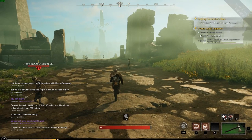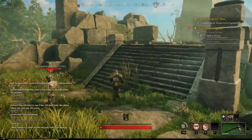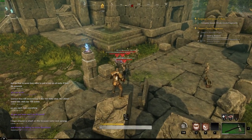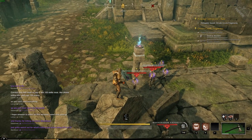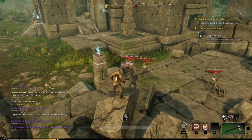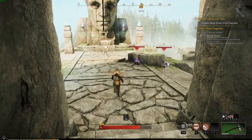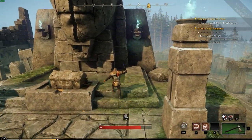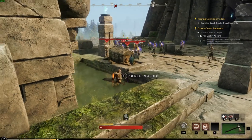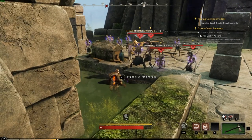Moving on to Ornate Crook Fragments. Some interesting things to note if you're struggling with this one: you can climb. You can aggro everything and climb, and then they'll just leave — they'll get bored of you. Just some tactics: climb on things to avoid things. They also don't like water or going down into it — they'll hover and come close but they won't go in. It's like a barrier, so just another FYI if you're struggling.